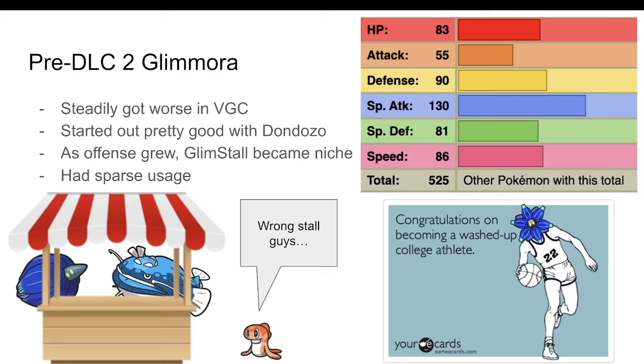With Reg C, and especially Reg D, ratcheting up the power level, Glimmora fell off and became a pretty rare sight in tournaments.